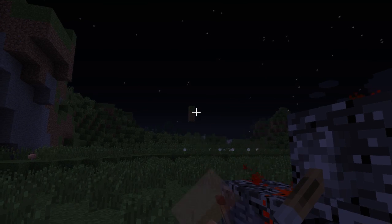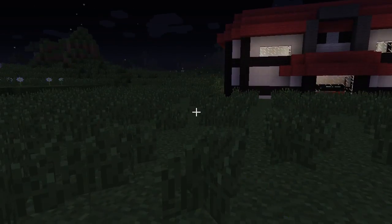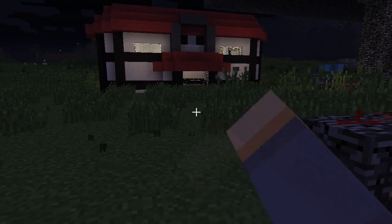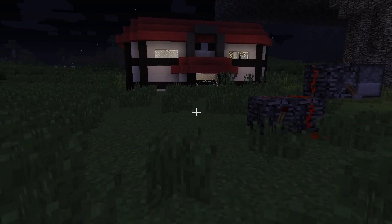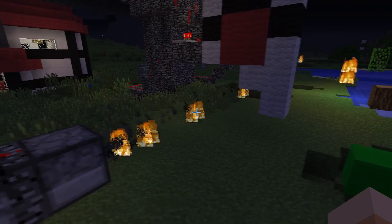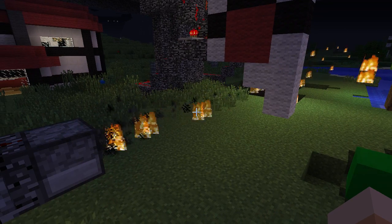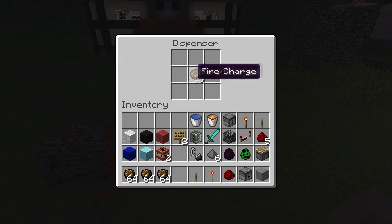Hey guys, it's Icebreaker, and I'm going to be showing you something that I think is really cool. I just watched a video from EdenTube Gaming and learned how to make a rapid strike thing made out of rocks that shoots fireballs. It's right here — as you pull this lever, it just fires fire charges rapidly. This is like so cool — there are three fire charges left.